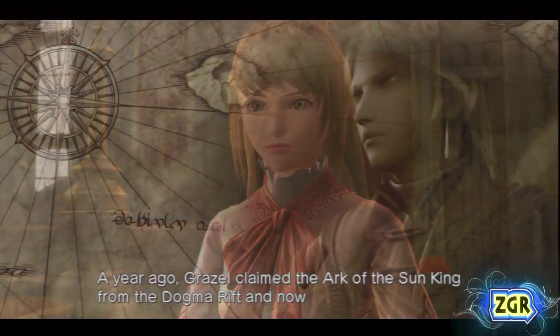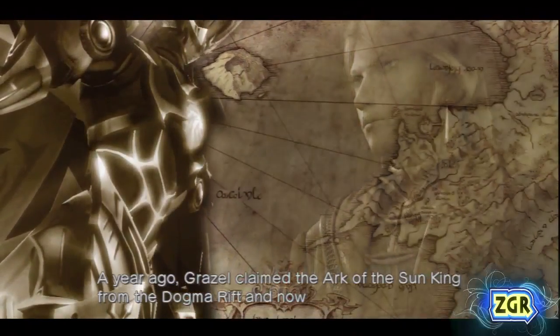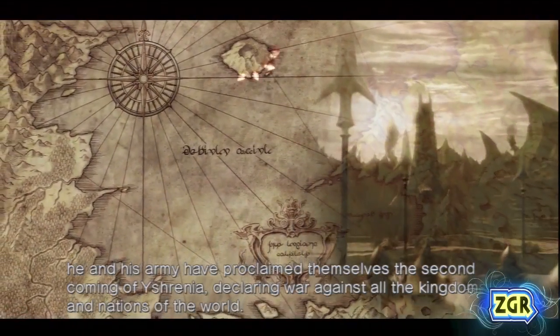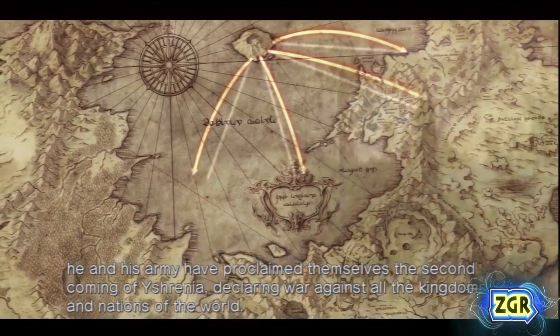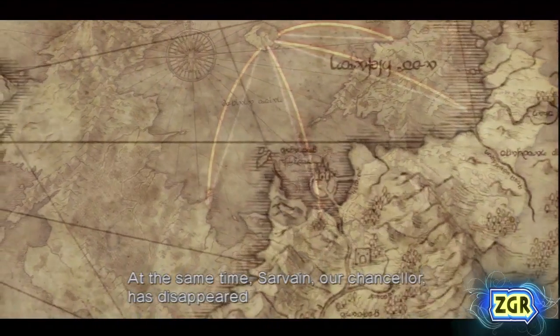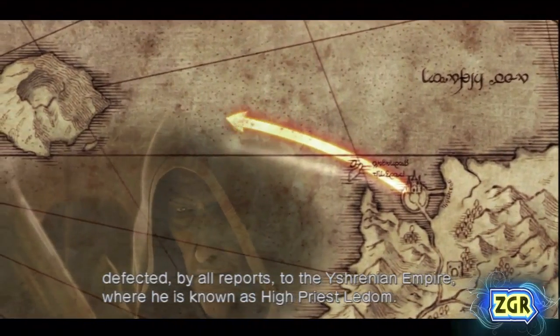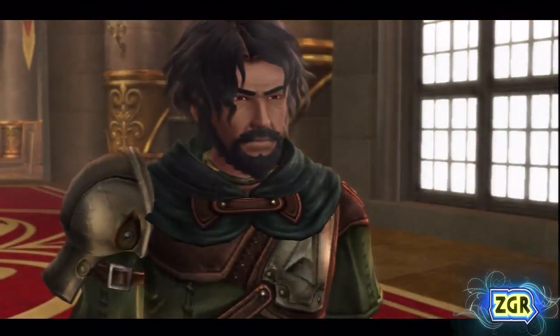A year ago, Grisel claimed the Ark of the Sun King from the Dogma Rift, and now he and his army have proclaimed themselves the second coming of Eshrenia, declaring war against all the kingdoms and nations of the world. At the same time, Sarvain, our Chancellor, has disappeared. The first thing that needs to be pointed out is that this is not a sequel to the first game — this is the second half of the story.